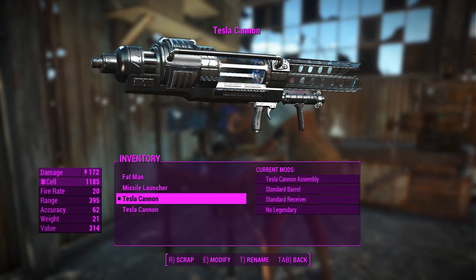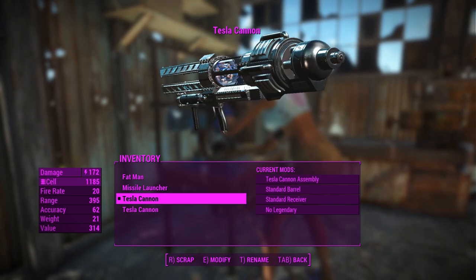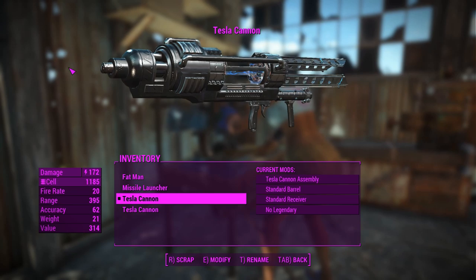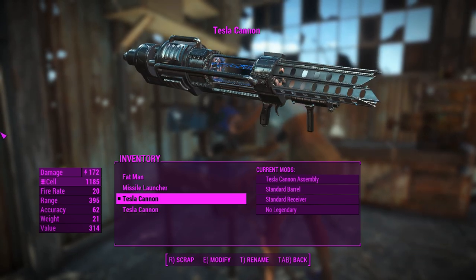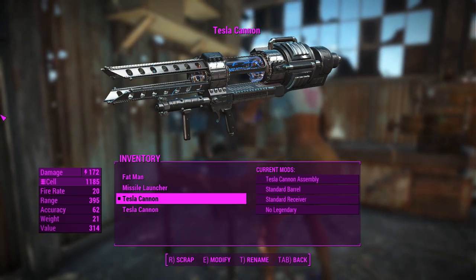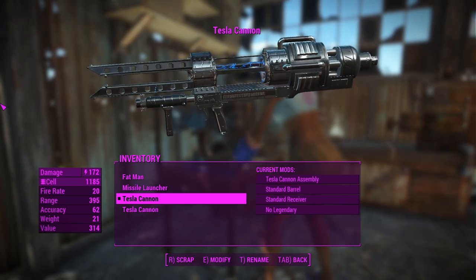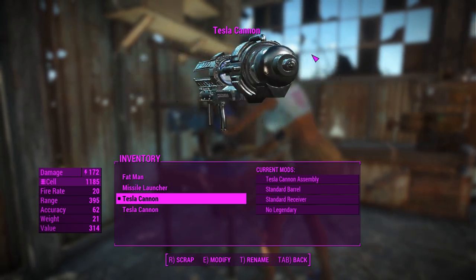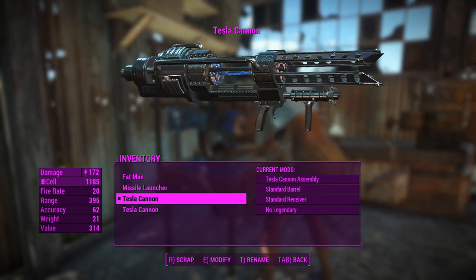G'day, this is Captain Uber and this is a Tesla Cannon. This is one of the new Creation Club items launched during the late 2019 Creation Club item dump, so that's pretty cool. You'll notice how high quality this thing is. The models and textures look very, very good — the modernized version updated with Fallout 4's overhaul graphics. It definitely looks the part.